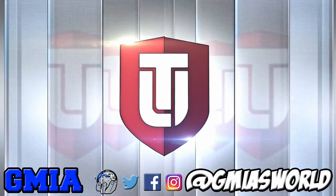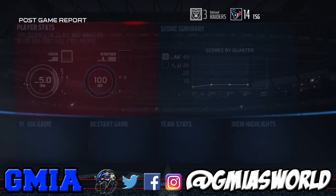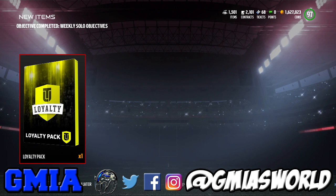And then that's it — now we have everything. When we get out of the screen, we're going to go right to what you will see. Please don't lose any of the loyalty badges, because by the time you know it, the week's over and then you can't go back and do it. So now you look at it — you're going to get a coin reward for doing all of the weekly solo objectives, and then you're going to get your loyalty pack.